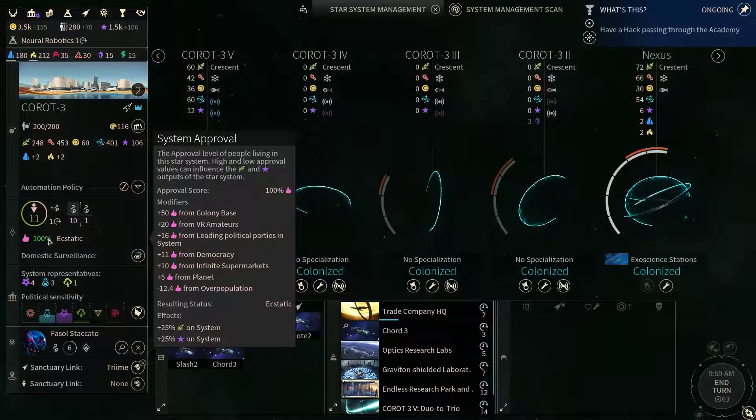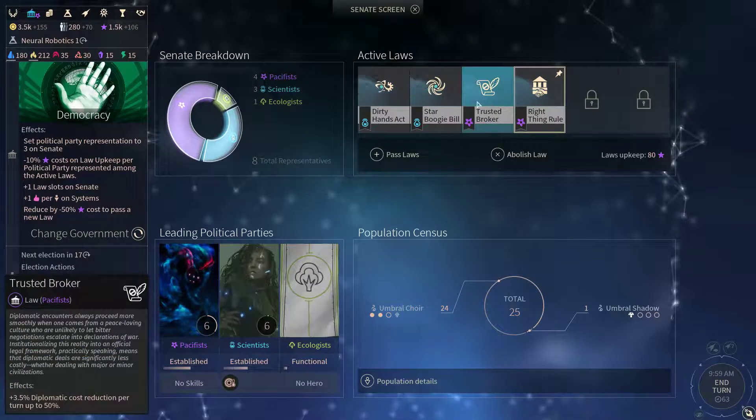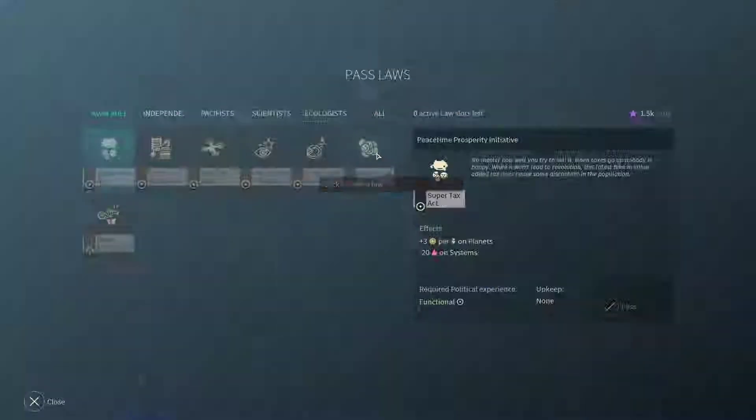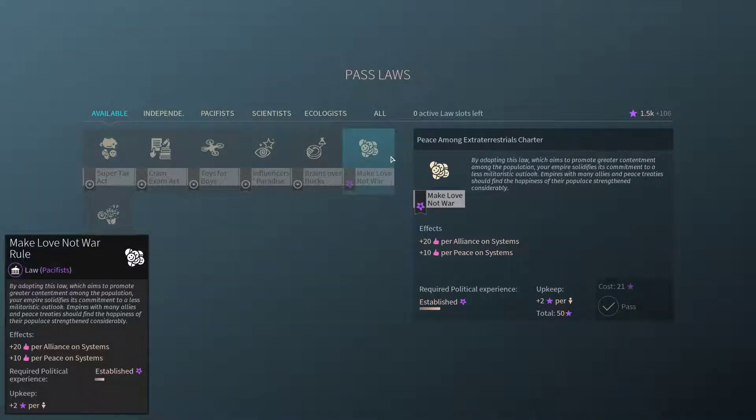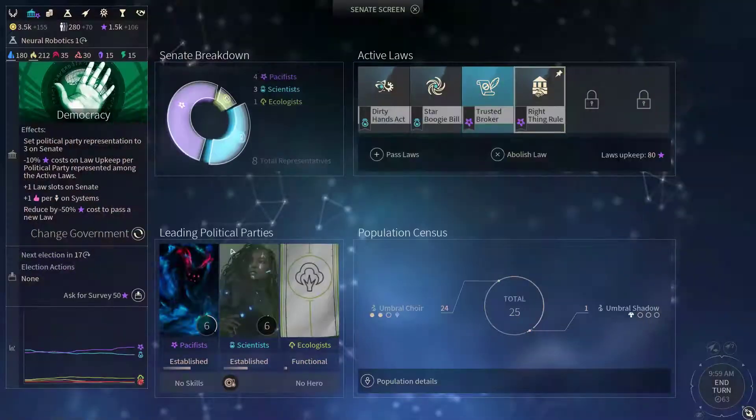We could potentially use that to our advantage due to the fact that we are pacifists. If I wanted to, I could simply use the Make Love Not War rule and get extra approval on our home system thanks to that — might help us out nicely. Also, we have the green fertility bill which we could use as well.